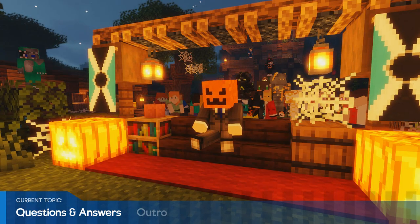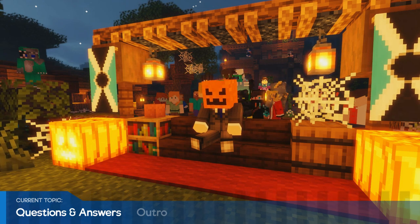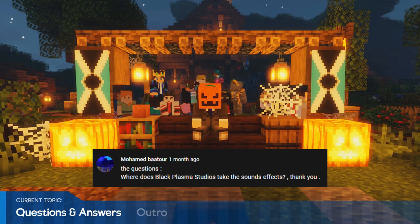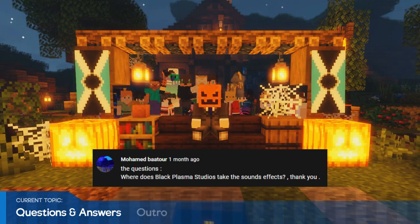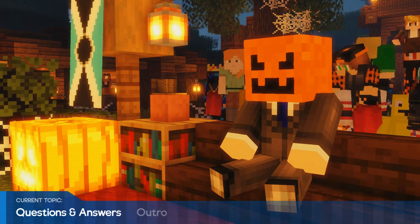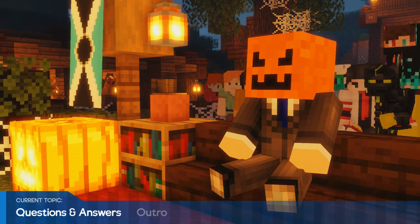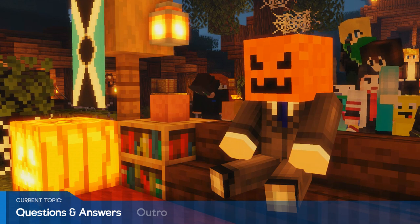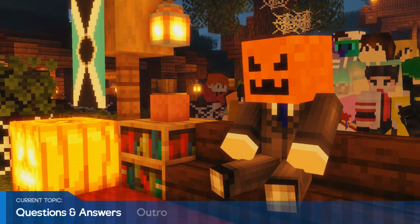Next we have the Q&A. Thanks to everyone who left questions in the previous community roundup. First up from Mohamed: where does Black Plasma Studios get their sound effects? We get most of our sounds from Epidemic Sound. We do have a collection of old sounds that we gathered over the years, but primarily Epidemic Sound, and then we've had some custom sounds done for some of the other projects from After Infinity.